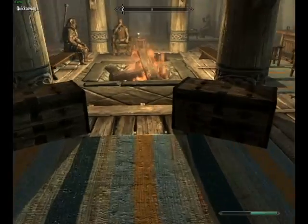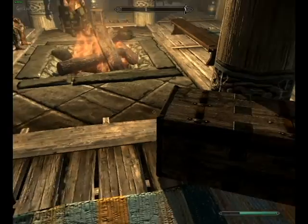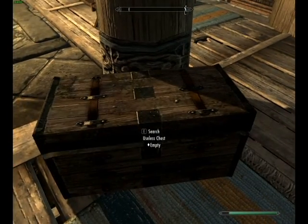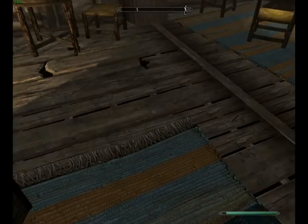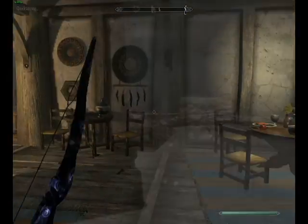Once you get inside, there's going to be another useless chest added on to the other useless chest that was in the OP dagger mod. So just open up this chest and the bow will be right in there. Now I'm just going to show you guys some clips of this awesome thing working.